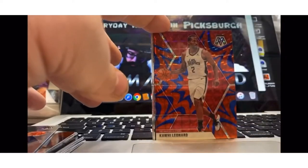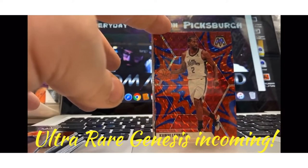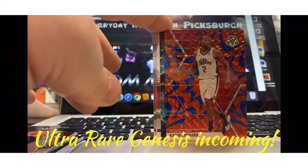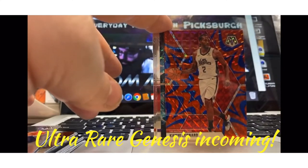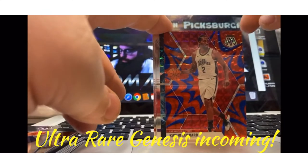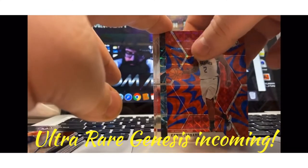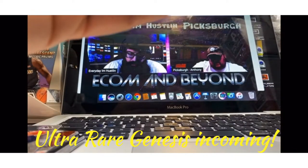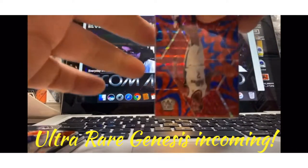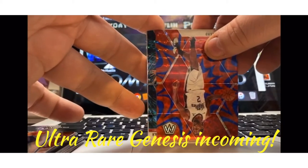Austin Rivers. Dang, that's a nice blue reactive right there of Kawhi Leonard. Rocking that. Oh, and there's a mosaic or Genesis behind it. Be somebody good. Please be somebody good. All right, Kawhi, did you bring a good friend with you? It's upside down. The other one's upside down. All right, Kawhi, who'd you bring? Who'd you bring to the party? Starts with a K.